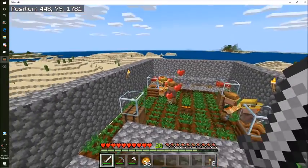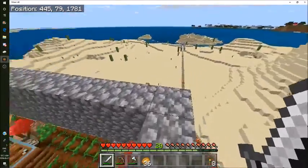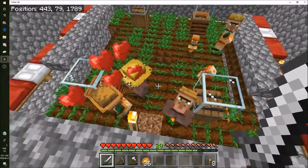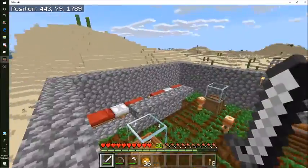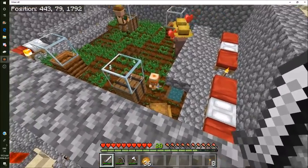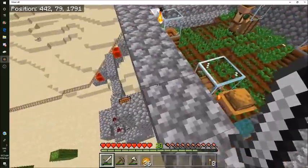They're already having babies! Basically how this works is the farmer is picking up crops and giving them to other villagers - you can just see him give stuff and they just had a baby. The farmer takes the carrots and gives them to the other villagers so they're able to breed. There are eight beds here and the mob cap is almost completely full.